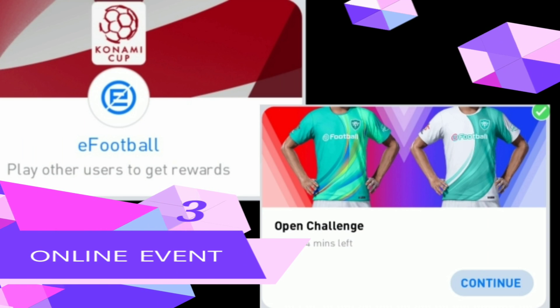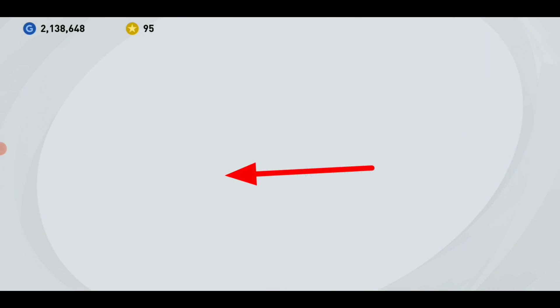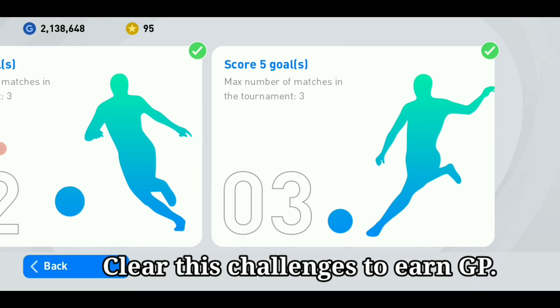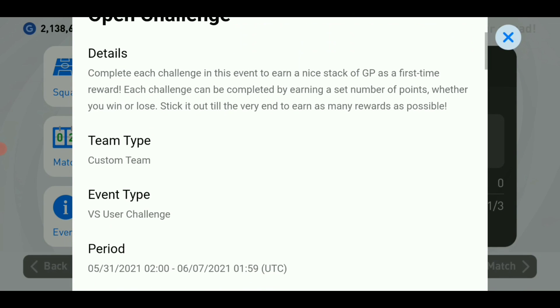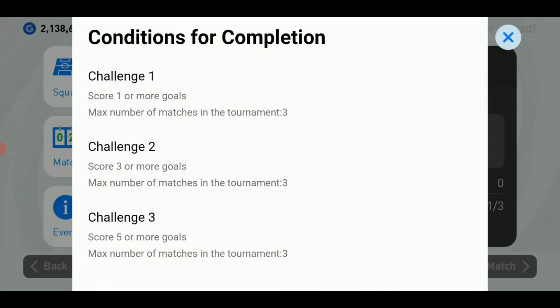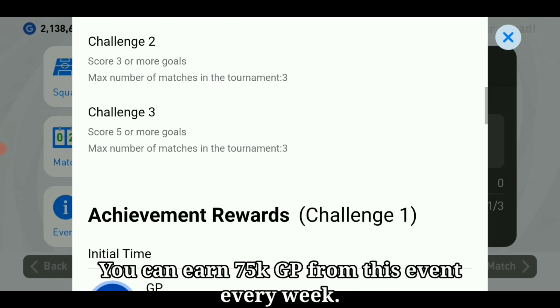Number 3: Online Event. Clear the challenges to earn GP. There are 3 challenges: the first challenge is to score 1 goal, the second is 3 goals, and the last challenge is to score 5 goals. Every challenge should be completed within 3 matches. You can earn 75,000 GP from this event every week.